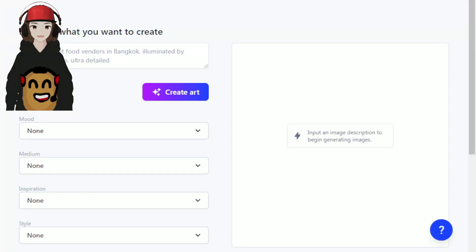Today we will be using Jasper.ai to make new Pokémon for every single type. Let's get on with the video.